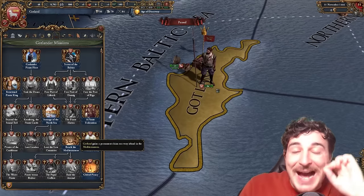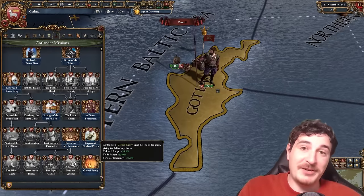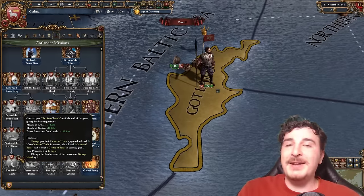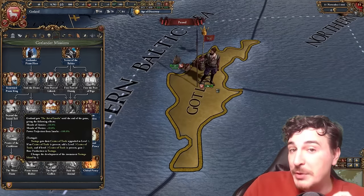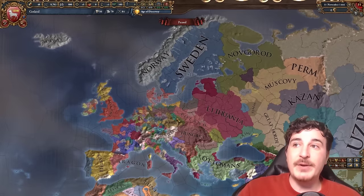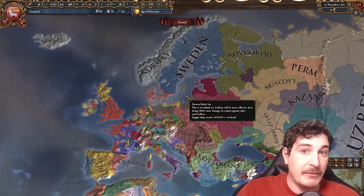Claims on every island in the Mediterranean — permanent claims — colonial range, trade range and privateer efficiency, all permanent. And just like Mali, you get permanent morale of armies and navies, alongside some modifiers to increase your Tortugan province monument. Whenever you do get your hands on Tortuga, suffice to say, if you want to play as a pirate, Gotland is the nation to do so because of their unique mission tree that basically revolves around pirating around the world.